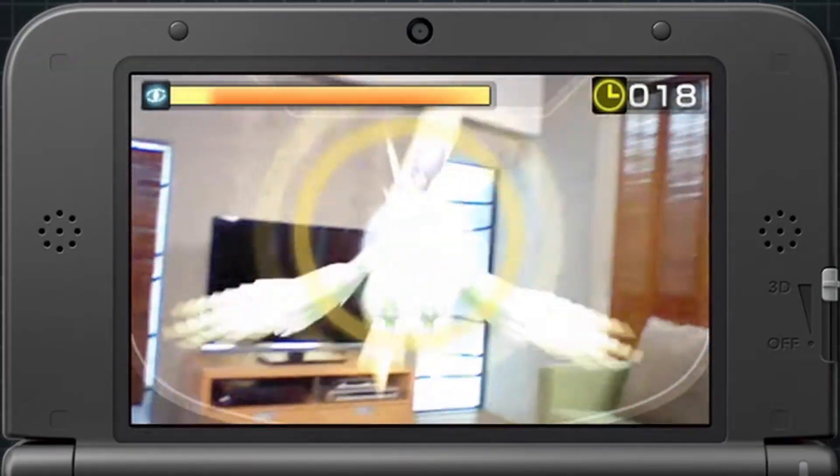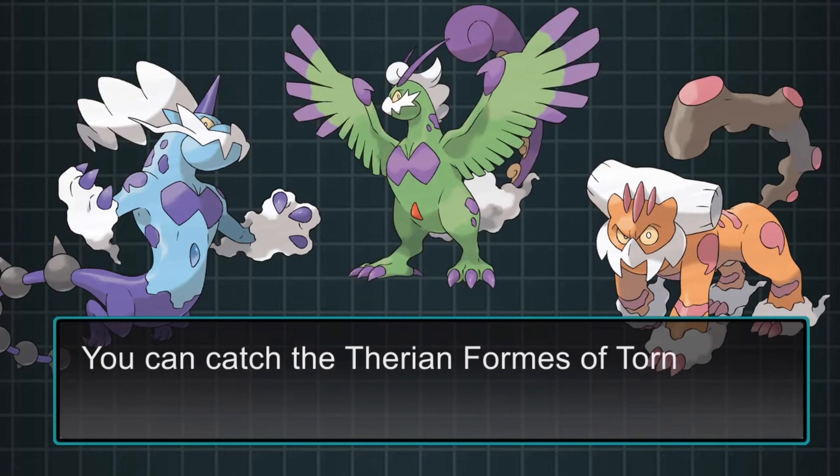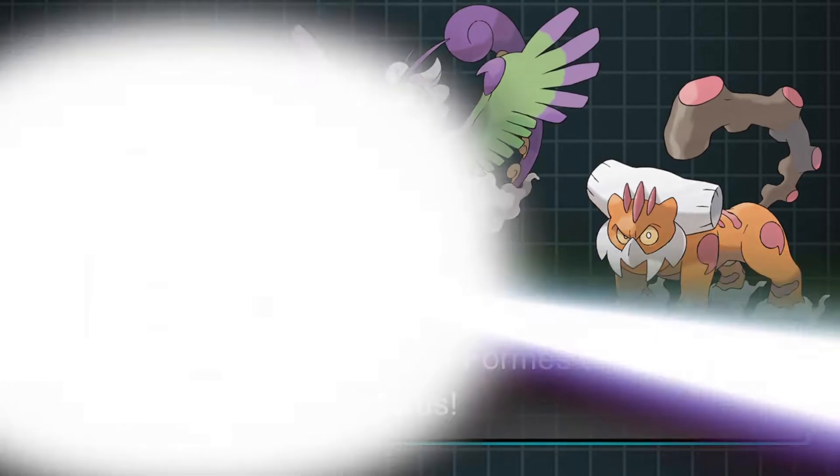Just note that the only way to catch the Weather Trio is in the original games — they are not available in the sequels. There is a way to get around this using the Dream Radar software, and that option could save you from buying three games and narrow it down to just two. If you have any questions, head on over to the Discord and we'll be happy to answer them.